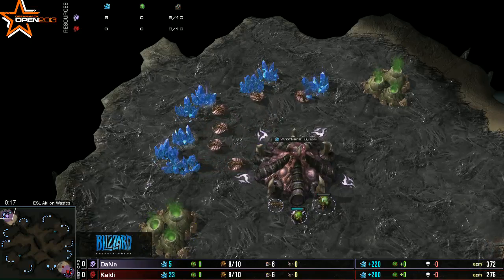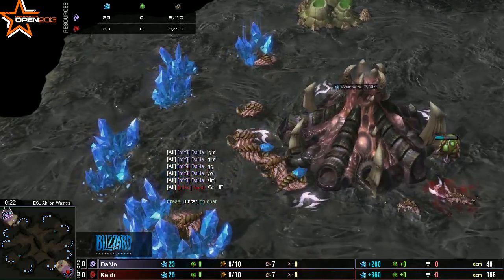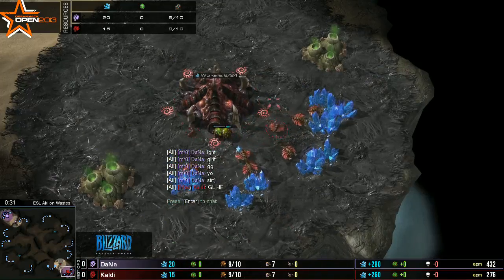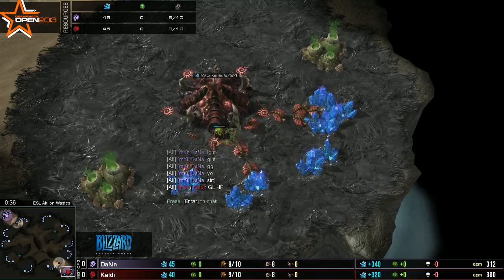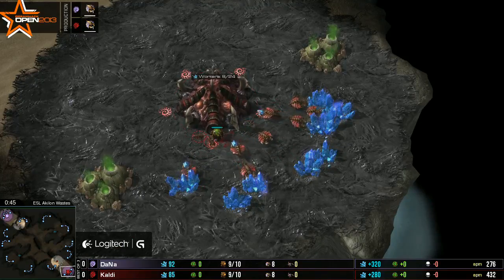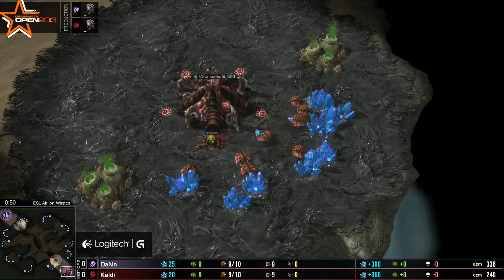Our pink Zerg player from Team Mine Sanity is Dana — is it Dana or Dana? I reckon Dana, because it's like 'mana' with a D, so Dana. Some casters call him Dana and it gets confusing. We're gonna call him Dana, how's that work?